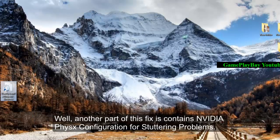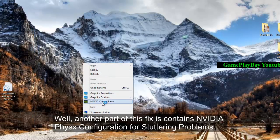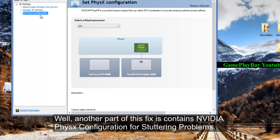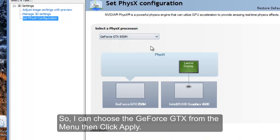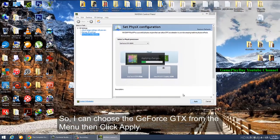Another part of this fix involves NVIDIA PhysX configuration for stuttering problems. You can choose the GeForce GTX from the menu.